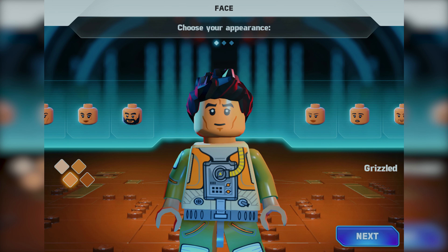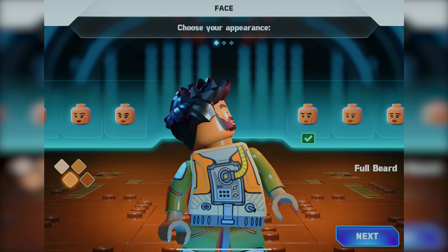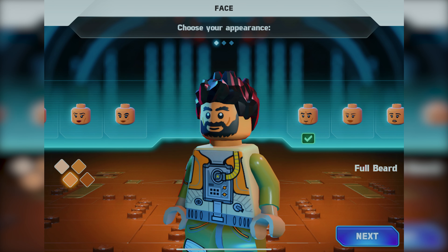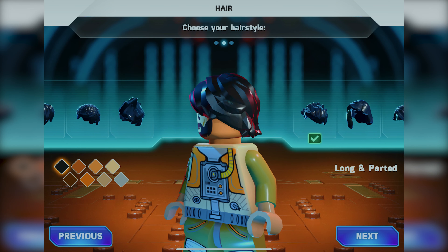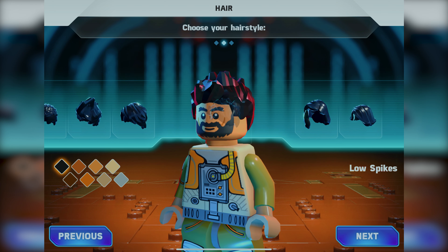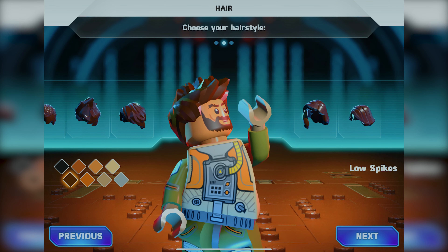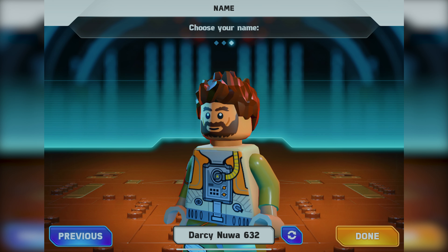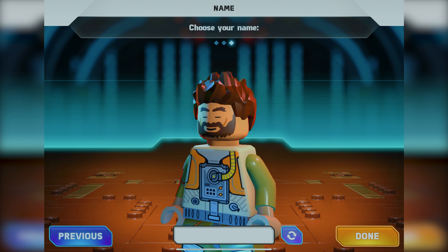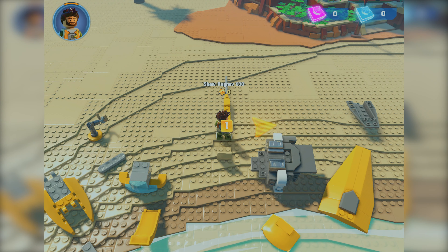Choose your appearance. So we can actually choose what our character looks like. Let's go with a bearded guy — full beard, skin color. Let's see if I can change the color of the beard, or does it have to be black? Let's just go next. Then we've got hairstyles — wow, there's a lot of hair. It's like Jimmy Neutron right there. I like the spiky hair, let's do that. Brown hair, let's go next. The default name is Darcy — I do not want my name to be Darcy. Can I make it Quickbrick Games? I guess you can't — let's just make it Shaw. So there's just a bunch of preset character names.